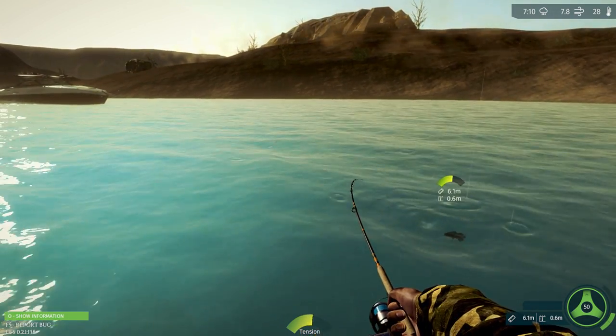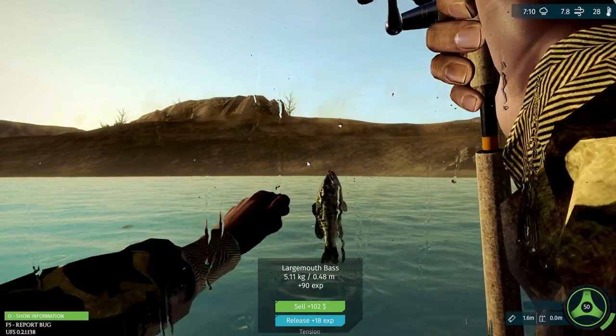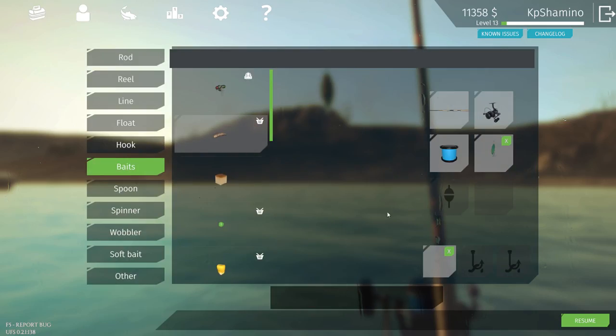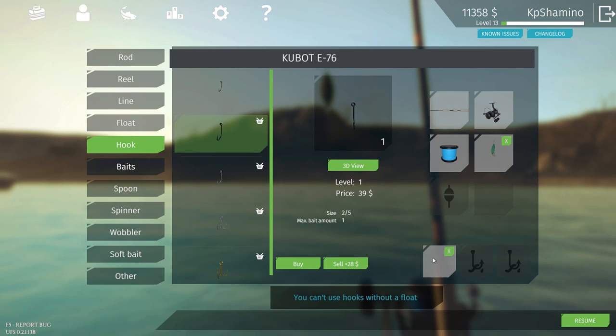So this is the largemouth bass — the spinner works really well, it's the level 5 one. And now we are going to switch to the hook. The hook I'm going to take is a 2-5 hook. Let's equip it.